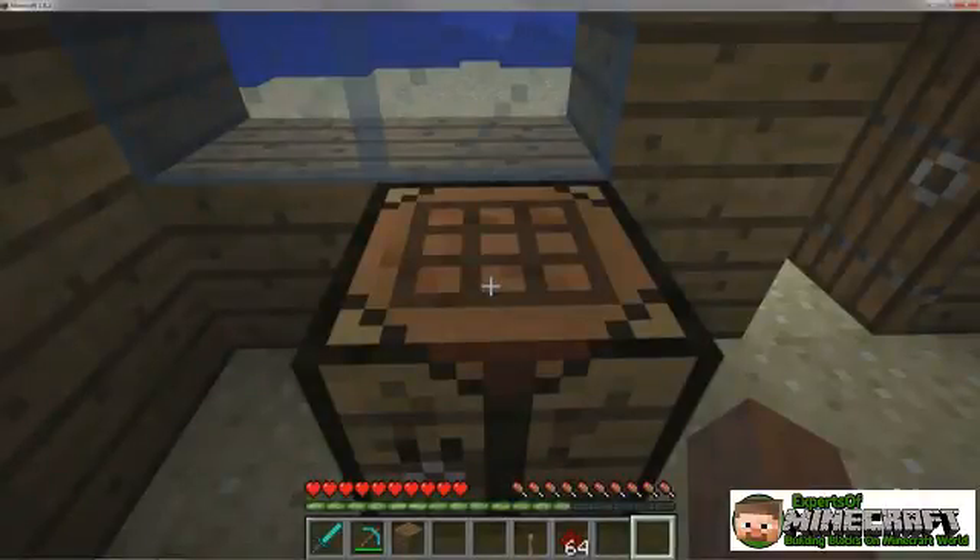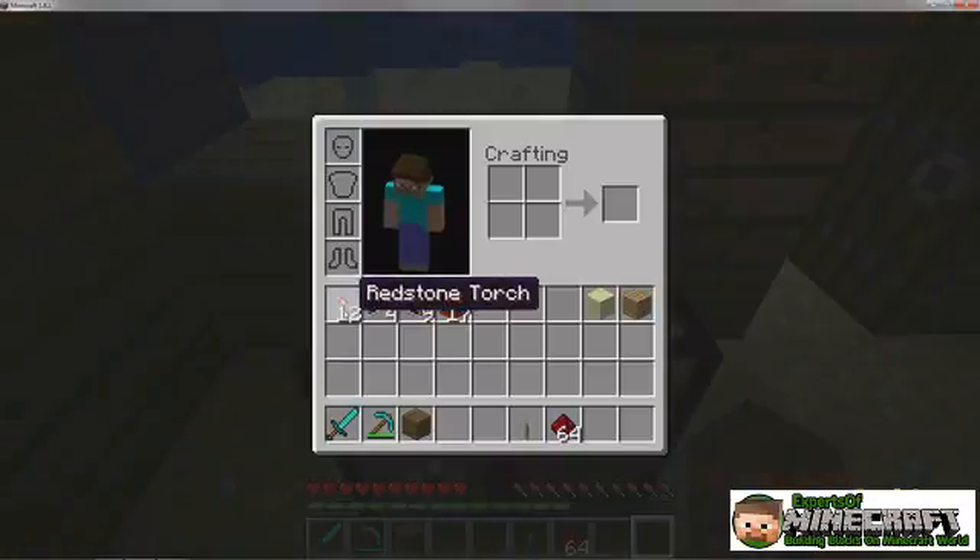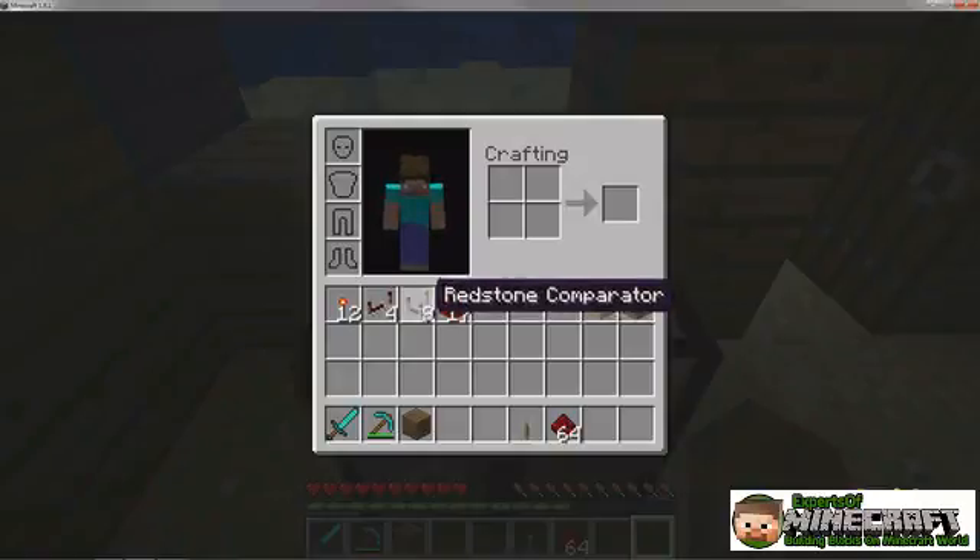Redstone dust isn't the only item you can use to carry and manipulate current. You can also craft things like redstone torches, repeaters, comparators, and blocks.